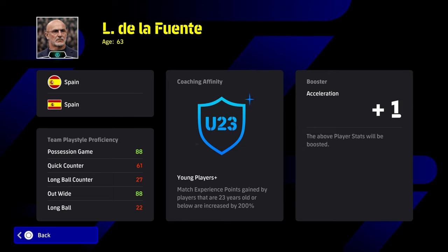First up, De La Fuente plays a dual team playstyle proficiency, which is probably going to take a little bit of getting used to if you're used to playing quick counter and long counter. But possession game and out wide basically are fun and they give you so much variety and so many options with a sub tactic.